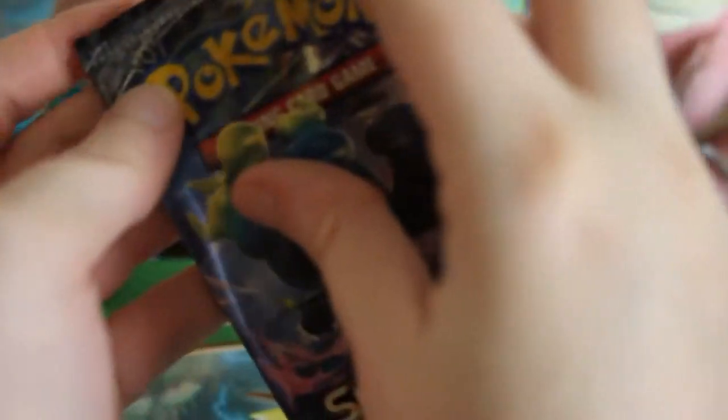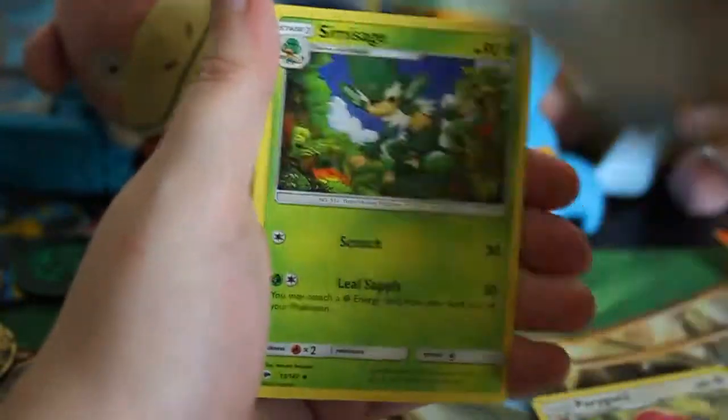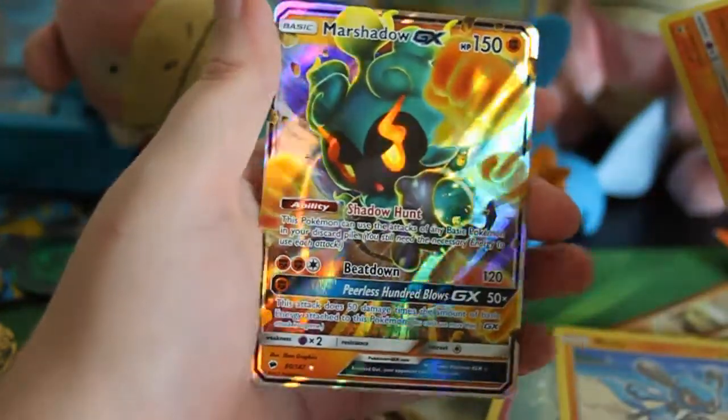Opening the next Burning Shadows mini album pack. This isn't looking too good — Pikachu, Noibat, and another Alolan Raticate. This is the last Burning Shadows I'm going to open. Gold code — Porygon2, Weakness Policy, Simisage, Inkay, Duskull, Tynamo, Cutiefly, Riolu, Reverse Shuckle, and a Marshadow GX! Hashtag homes for hollows — that's actually the first hit out of the whole night.